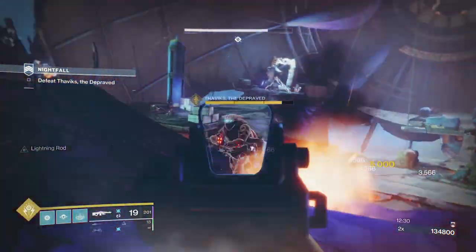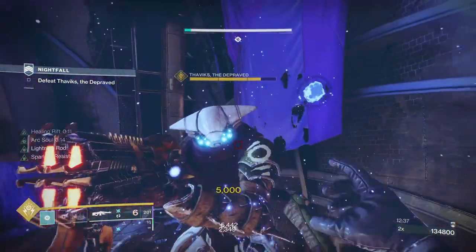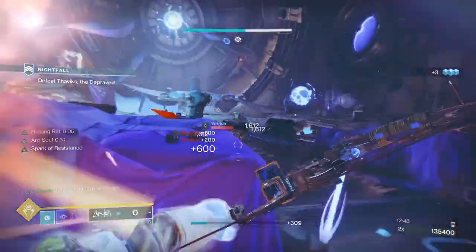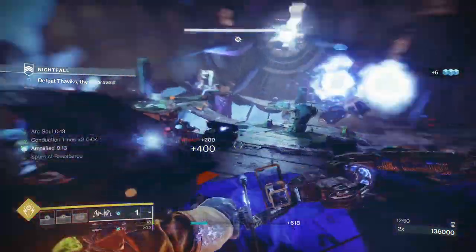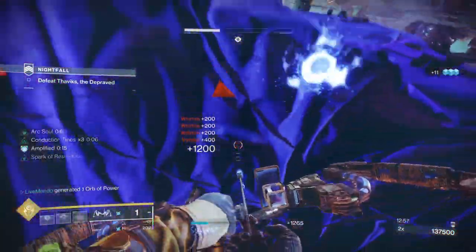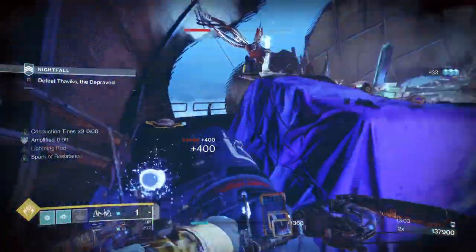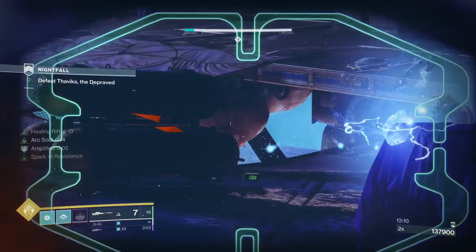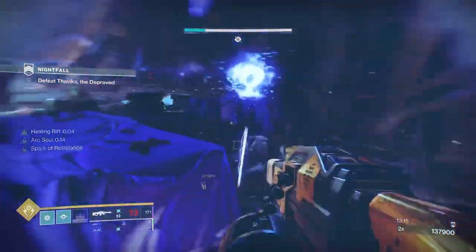I'm doing this from a decent position I've used before. Once the boss comes around here I'm going to charge him to make him move, then use Trinity Ghoul. I throw a grenade, I've got my rift up with my arc soul, and I'm looking for the boss. If you're in trouble as long as there are no overcharged shanks near you, you can juke him and move from left to right - you've got cover.